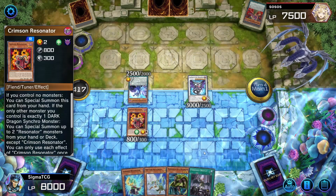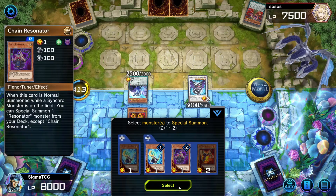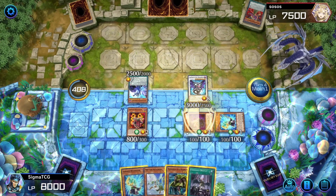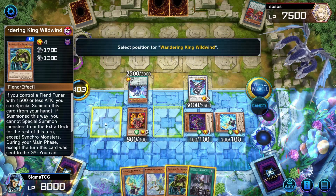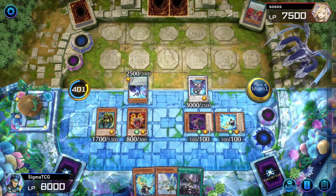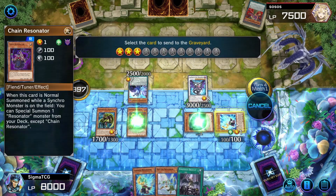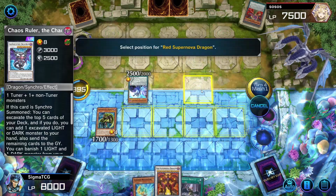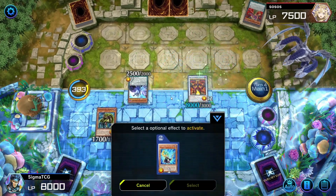Let's special summon two dudes. Then special summon... we're making Red Supernova Dragon! It has 8k attack.